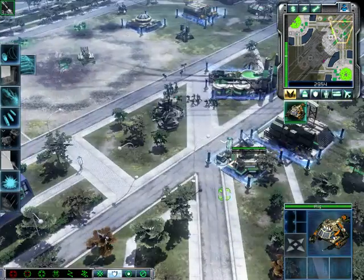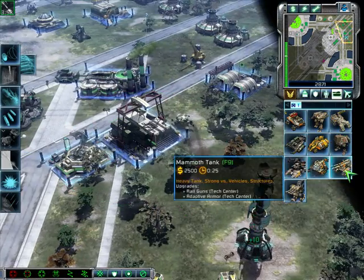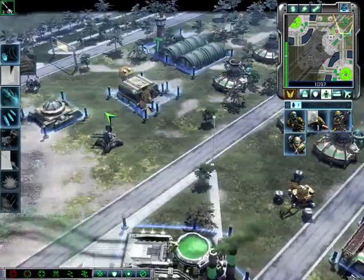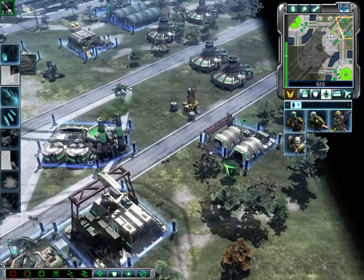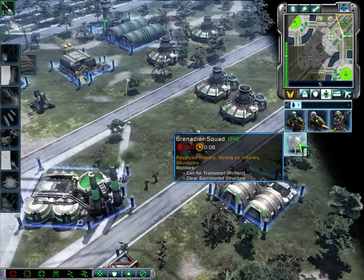Rig ready to move out. Missile squad ready for combat. Upgrade complete. Training. Missile squad ready for combat. Select target. Missile squad ready for combat. Missile squad ready for combat. In there, missile squad. Insufficient funds. Training.